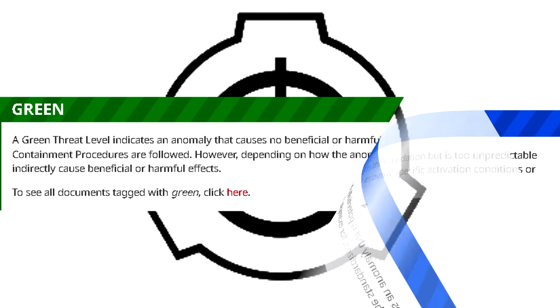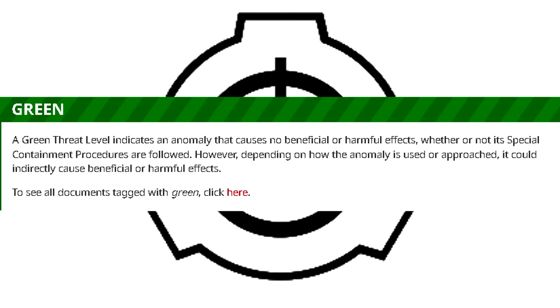Green: A green threat level indicates an anomaly that causes no beneficial or harmful effects, whether or not its special containment procedures are followed. However, depending on how the anomaly is used or approached, it could indirectly cause beneficial or harmful effects.